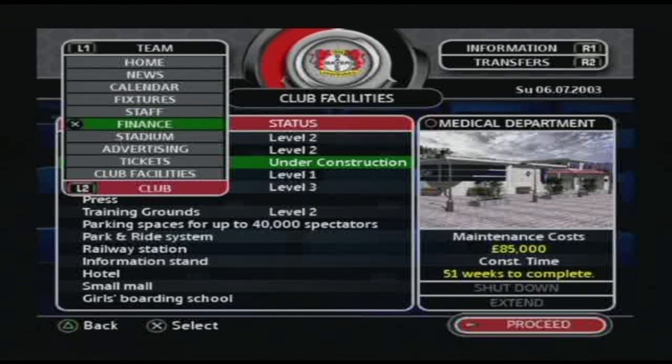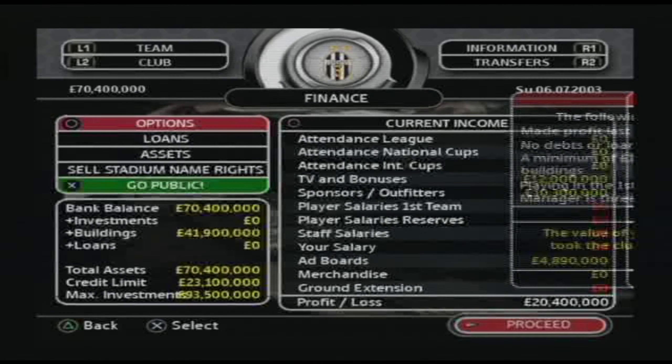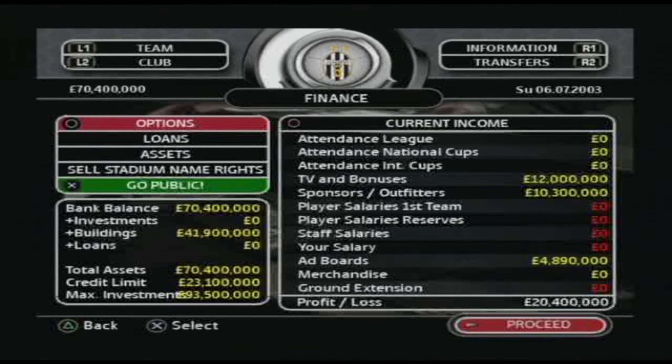Related to the club's finances, you can monitor existing sponsorship contracts and negotiate new contracts. By applying for loans or investing money, you can improve the club's financial position. You can even take the club public in order to raise the necessary funds to sign that striker you've always wanted.